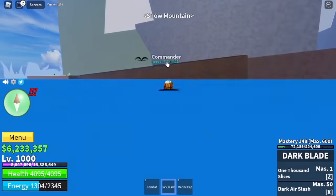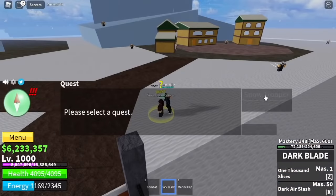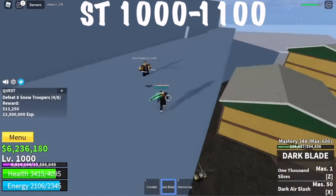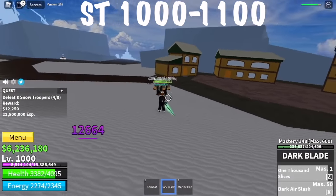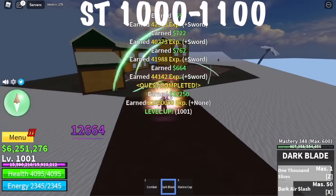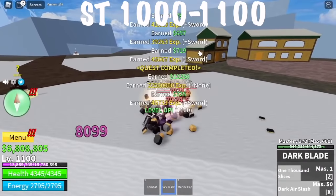Next area is the snow mountain. We're gonna defeat the snow troopers here from level 1000 to 1100. Again, you're gonna lure them without hitting them. We're gonna do that strategy because it's kinda really hard for us to dodge all of their skills. After that, use your observation haki and your skill to defeat them, or you can use your left clicks. As long as you reach level 1100.